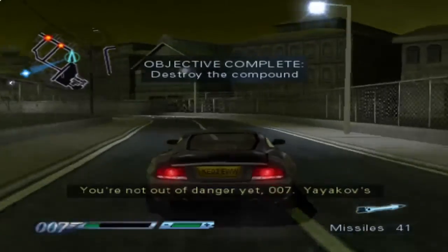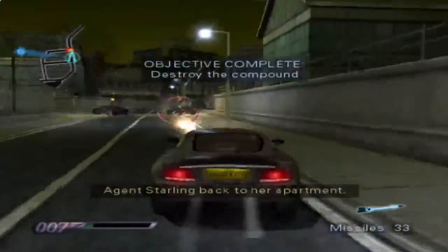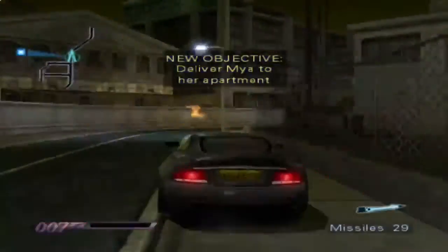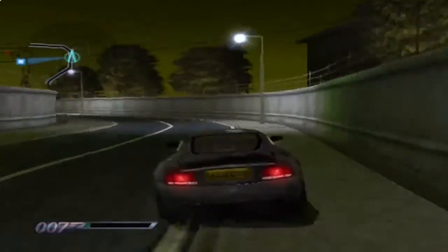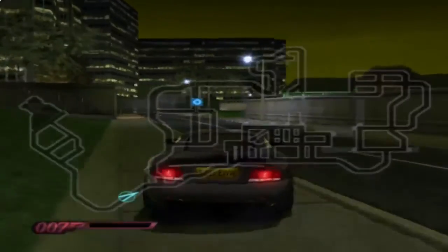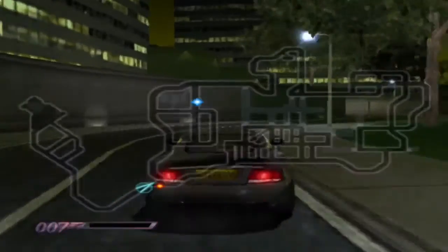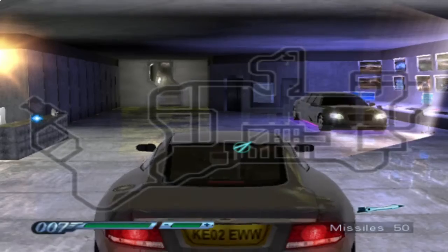[Q] 'We're not out of danger yet, 007. Yayakov's men will be lying in wait. Deliver Agent Starling back to her apartment.' Alright. Take Maya to her apartment. Okay okay. Damn it. Oh yai yai yai — probably have to start over, don't I? What? Where are we starting? Oh okay, that's not so bad. Frustrating, yes, but it's not terrible.